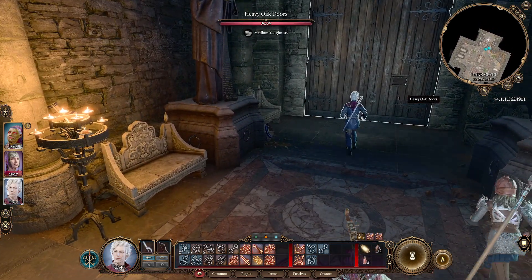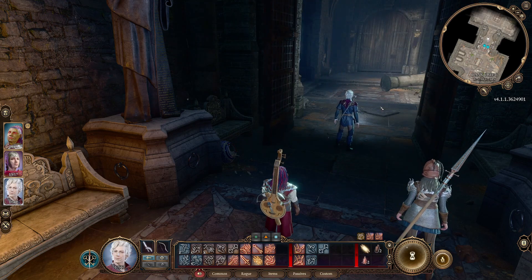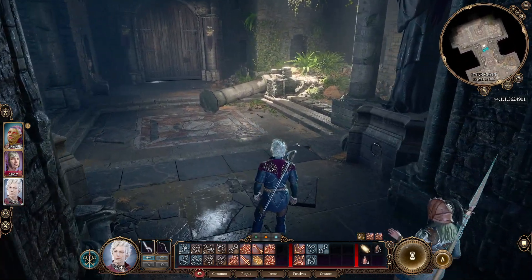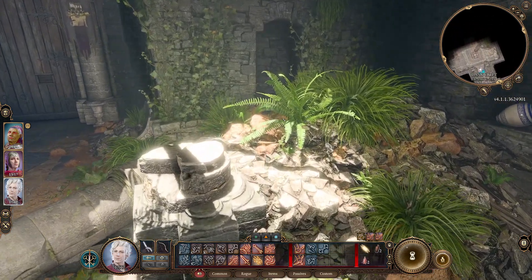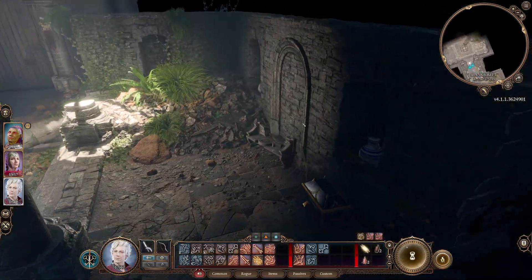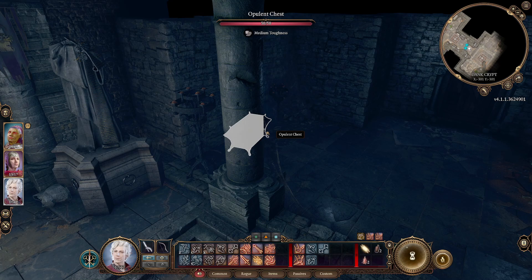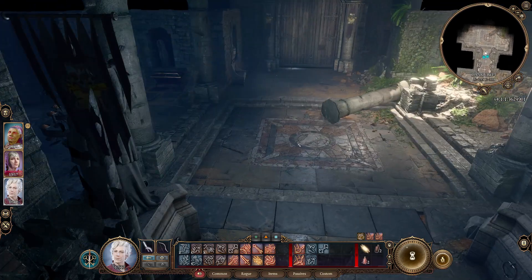There's another door here — heavy oak doors. I'll send Astarion first. An interesting chamber — what do we have here? It's fantastic. There's surely going to be a lot of things here. There's an opulent chest, an iron candelabra.